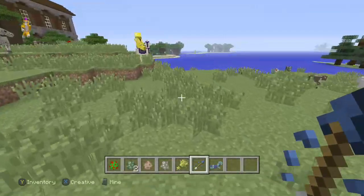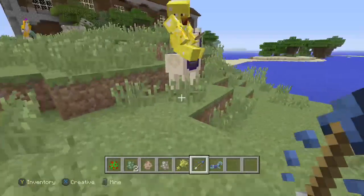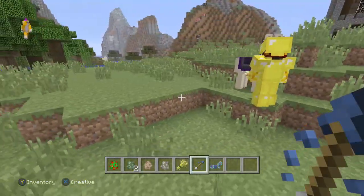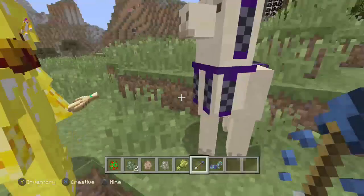What the heck? What'd you put on him? Put carpet. Oh, carpet - that's what you can put on. So you can put carpet on them any color. You can customize them, which is pretty nice. And you can put them on a leash and make them follow you, but you can't control them yourself. But yeah, you can customize these llamas.